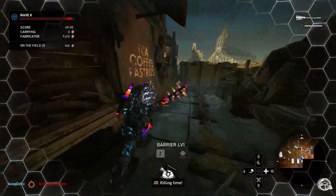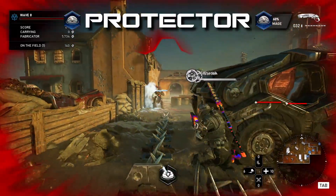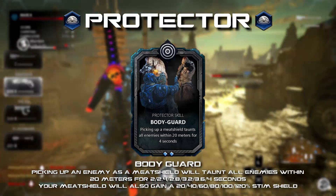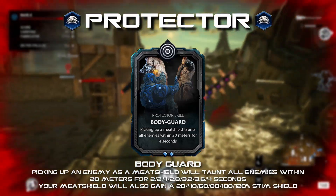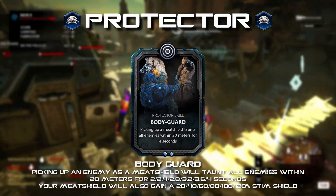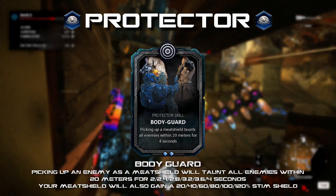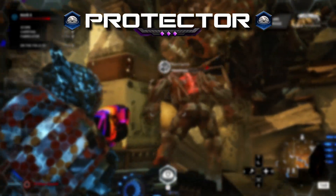Let's move on to our next promotional class, the Protector. I would move the Protector into the tank category, and I designed some custom cards for this class that revolve around that idea. Bodyguard: picking up an enemy as a meat shield will taunt enemies within 20 meters for 2 to 4 seconds, and your meat shield will also gain a 20 to 120 percent stim shield. This fits the Protector as a close-range tank class. There are currently no cards in the game that offer an area of effect taunt, and this would give the class some use for meat shields, since they are rarely used in horde or escape.